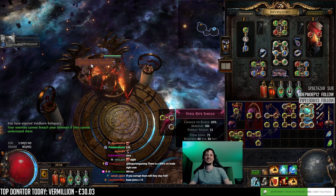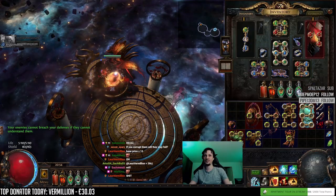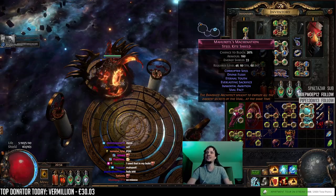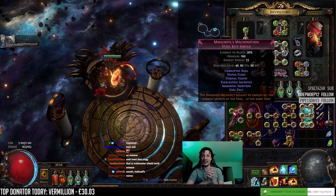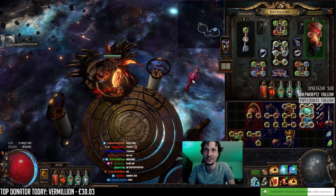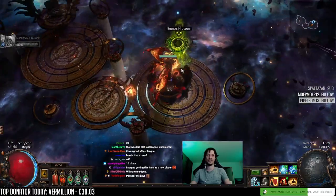Steel kite shield - that looks like a quiver. Wait, what is that? Can I fit this? Yes, I can. It's Mahooksotl's Machination - Corrupted Soul, Divine Flesh, Eternal Youth, Everlasting Sacrifice, Immortal Ambition, Volpact. Good luck price checking this. That does not look like a shield. It has Volpact. Two mirrors? Okay, 10c. Somewhere in between 10c and two mirrors.